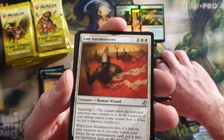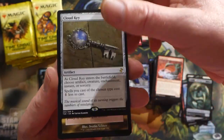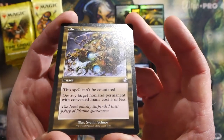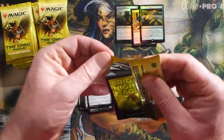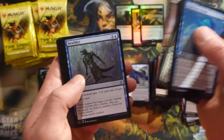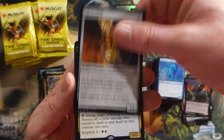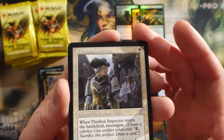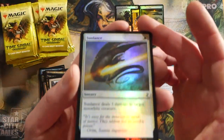It would be fun to draft this set - unfortunately we can't really draft yet up here. Cloud Key - another popular one. Abrupt Decay in old border - wow, that looks cool! Abrupt Decay: classic removal in the Golgari colors, played in multiple formats. We can't draft up here but boy, this would have been so fun. Sliver Smith, and then we have Ith High Arcanist. Thalia's Lieutenant - good old Modern Humans card. And a foil Sun Lance.